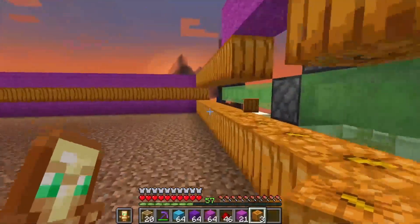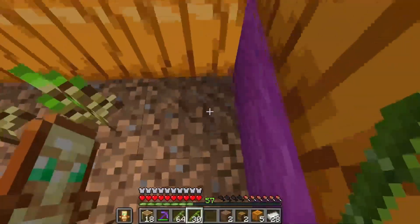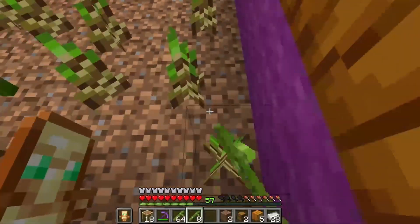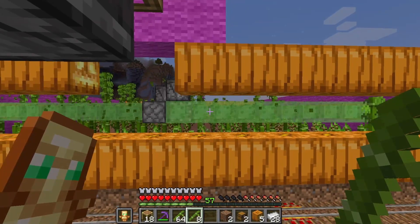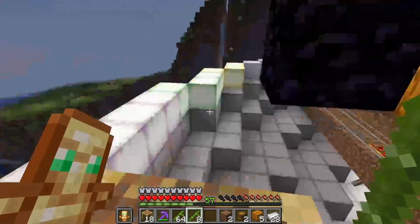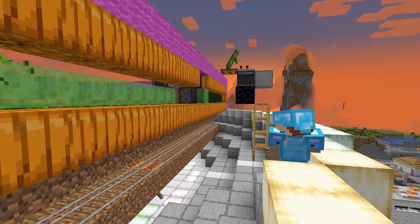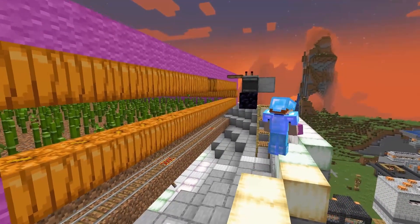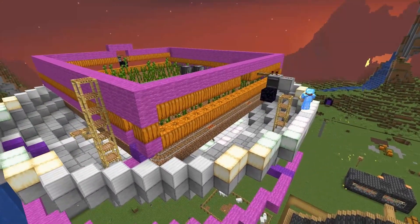Now go ahead and plant your bamboo. Once you've got all the bamboo planted, flip that switch and watch the flying machine go out and chop down the bamboo. As it does that, the hopper minecart underneath will go around and pick up all the bamboo that falls. One thing to note is that it will actually shoot bamboo out, so you might want to make a surround to catch it. Due to my design I was actually able to use water to push everything down to central hoppers.